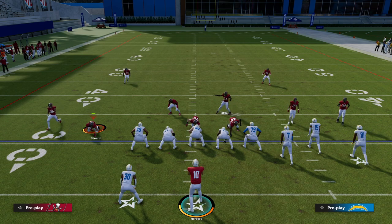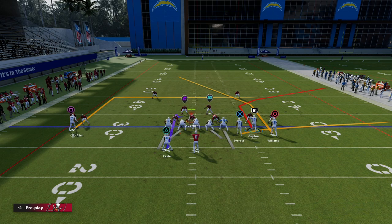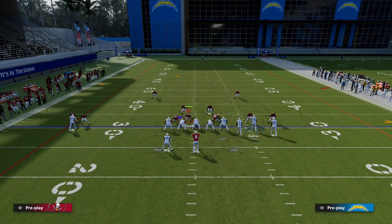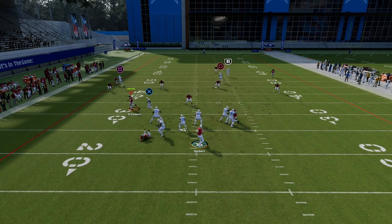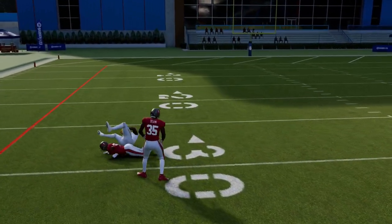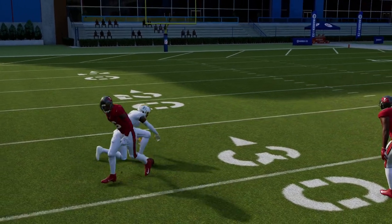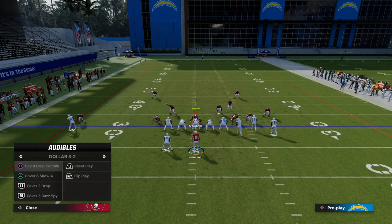Specifically against zone coverage, a lot of people will go to Cover 3 to try to stop the C route on the left side. When they do, your C route will get covered, but you'll see how open the post is over the middle against Cover 3. And of course you always have the check-down to the tight end drag route, so this concept is really good against Cover 3.